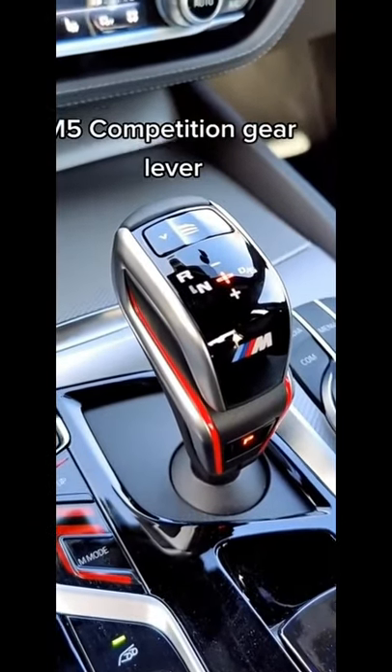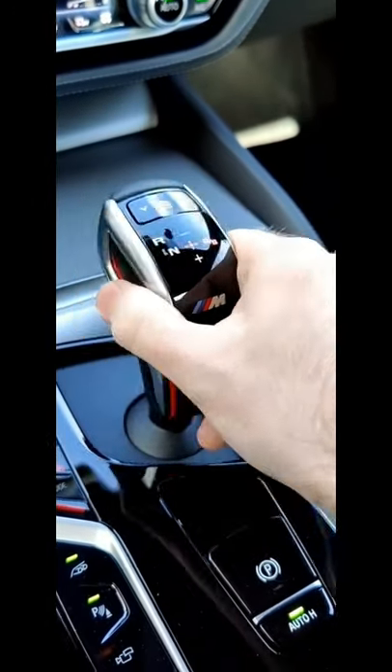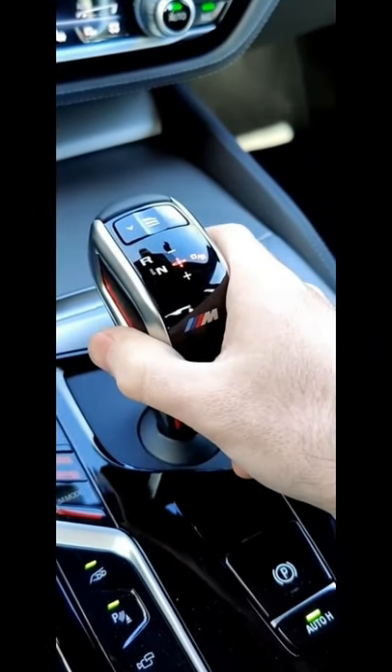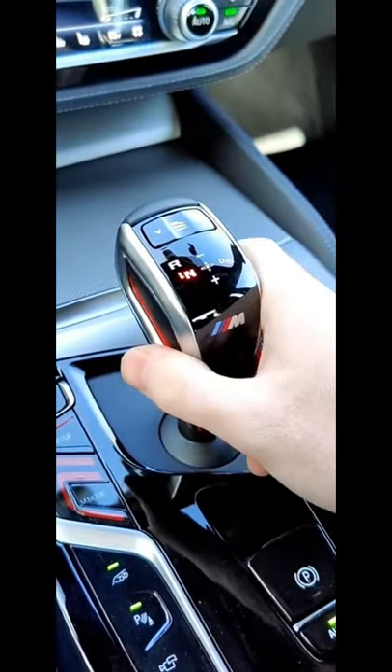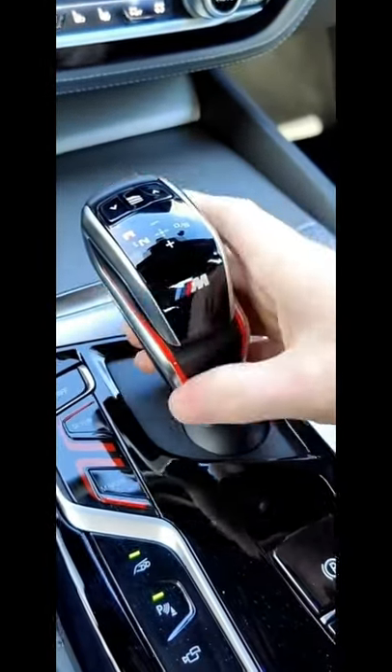Here's the shifter for the 2021 BMW M5 Competition. Throw it in drive — toggle it once to the right. Neutral, toggle once to the left. Reverse is left and up, and it stays there. For park, press the park button down there.